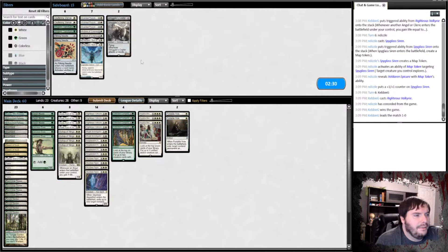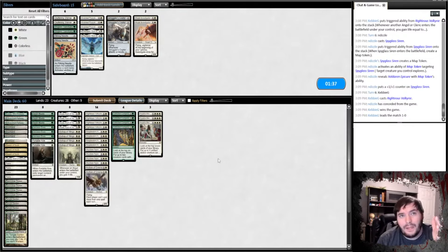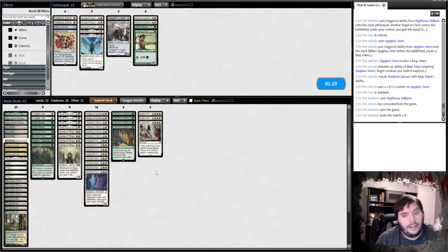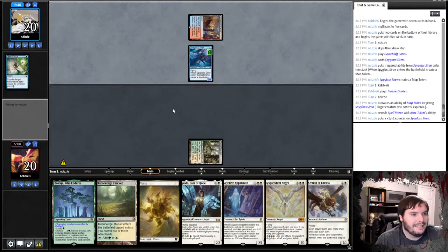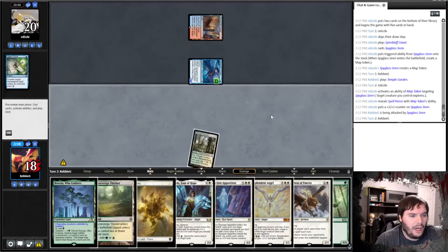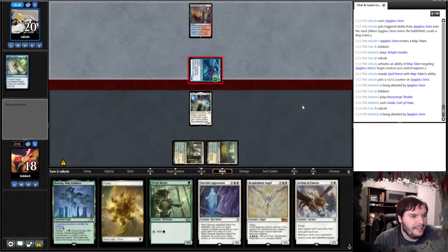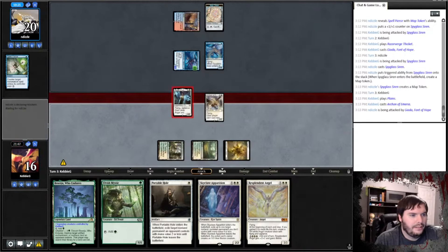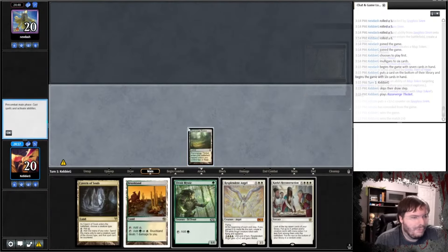He plays a Siren and cracks it — so he has a 2/2 flyer and a chump blocker. Another Valkyrie — we play a Valkyrie, gain a bunch of life pre-combat. Got game one! For sideboard: we definitely want Portable Hole, which answers a lot of his deck. Probably don't need the Copters. Forcing him not to double spell helps since he has a lot of one drops. Shaper's Sanctuary could also be good, and maybe Rending Volleys to answer flyers. We trim two Elves.